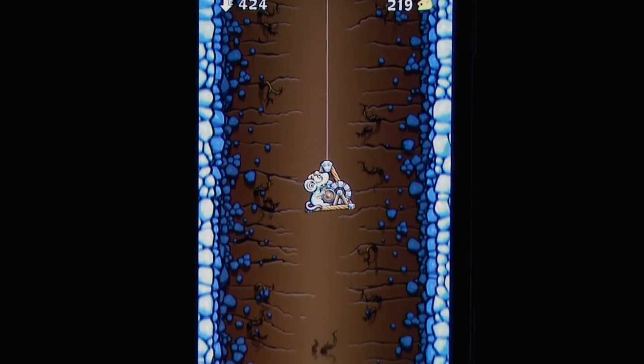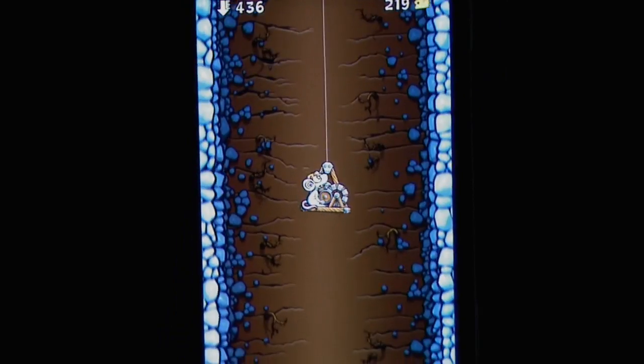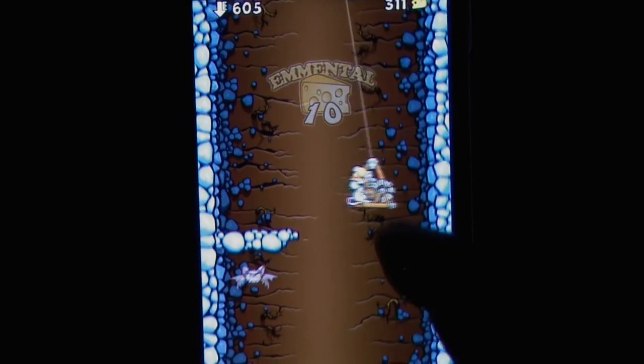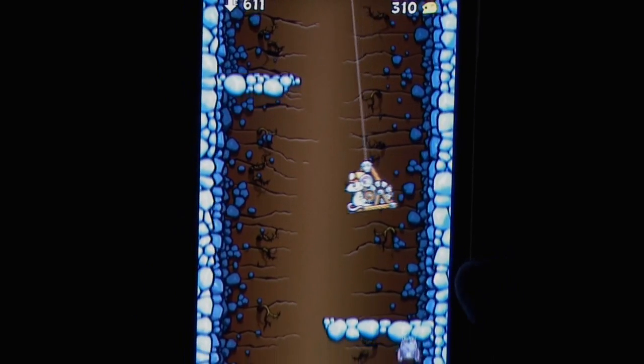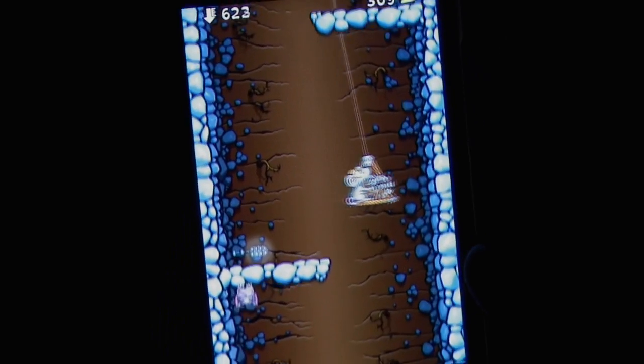As a family of mice who have had their cheese pile fall deep into the earth, it's up to Theseus to lower himself down, collecting cheese and avoiding all the dangers lurking in this bottomless mine shaft. Tilting the iPhone swings the gondola back and forth across the screen, and is your main method of avoiding rocks and ledges, plus all the enemies that show up.